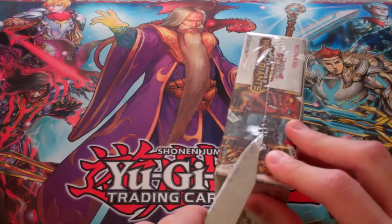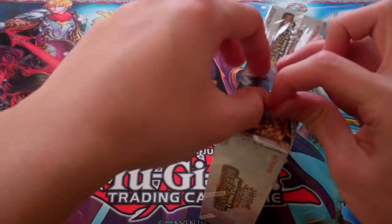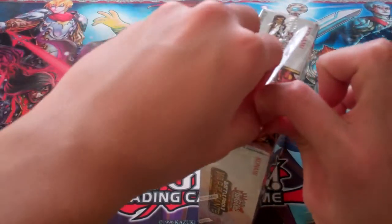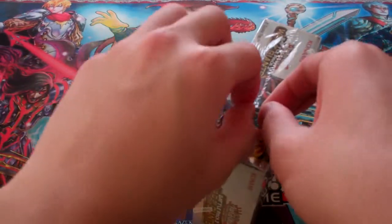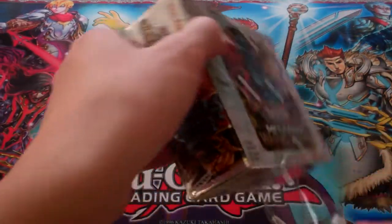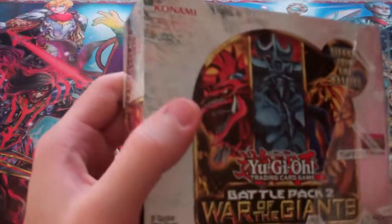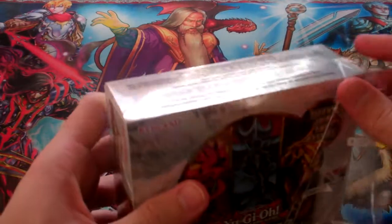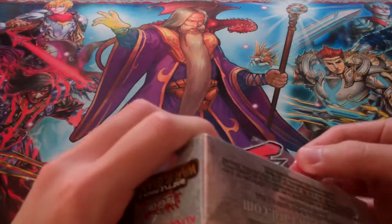Last part we pulled pretty good, so I'm hoping that in this part maybe we can continue with the awesome pulls from the last part. I got two gods from the last box, and hopefully we can pull the third and last god from this box. If not, I'll just buy it off eBay, or possibly buy more boxes to open for you guys if I can find these cheap.